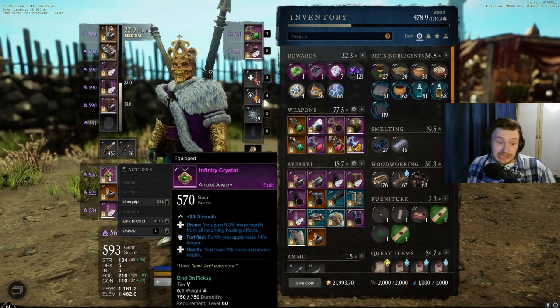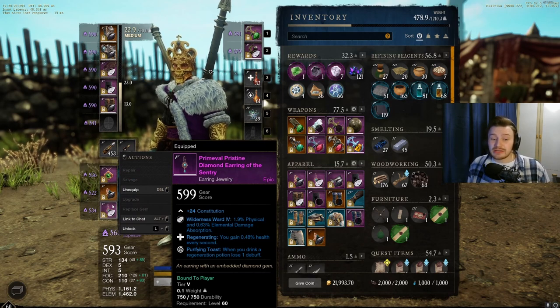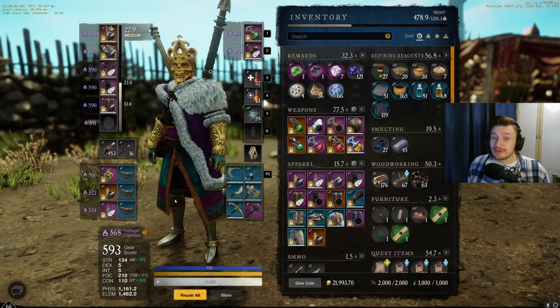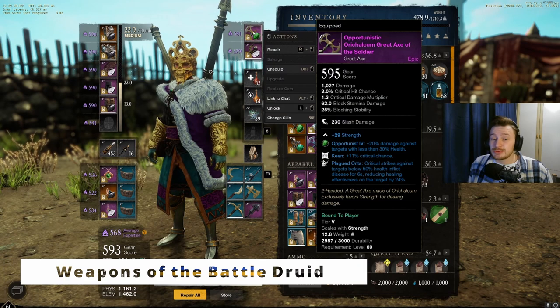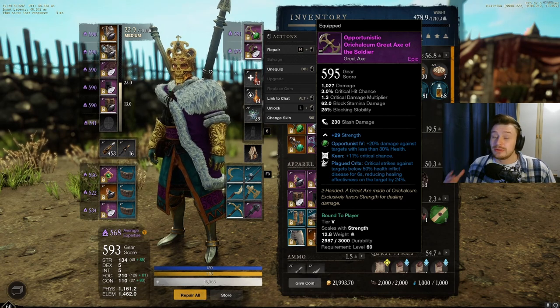For jewelry, I'm still using the Infinity Crystal until I can find something of equal or higher gear score, ideally legendary. On my other ring I've got Crippling — you really want Hearty if you can get it — and Keen Awareness for the crit build with the axe. On the earring I've got Regenerating for health every second at 0.48% and Purifying Toast, so when you drink a regen potion you remove a debuff. That's extremely strong and I'd recommend everyone runs it. On the Great Axe, I've got Keen for the crit build and Plagued Crit — critical strikes against targets below 50% health inflict Disease for 6 seconds, reducing their healing effectiveness by 24%. That's one of the new perks and it's really powerful with a crit build.